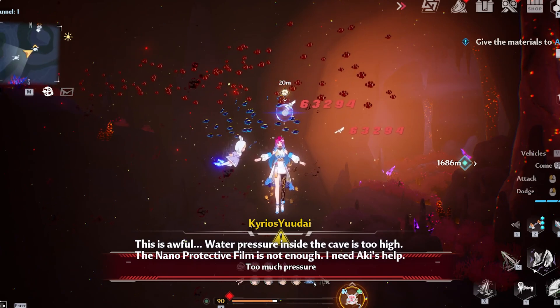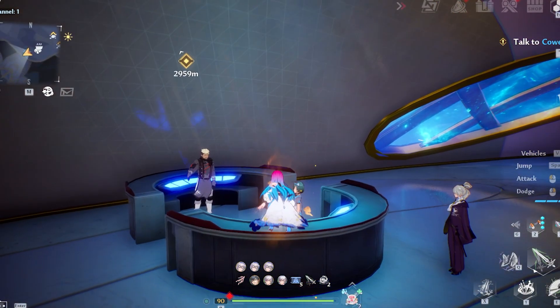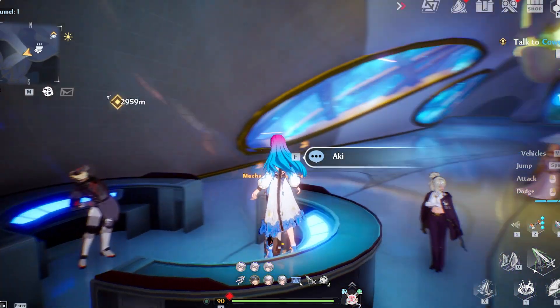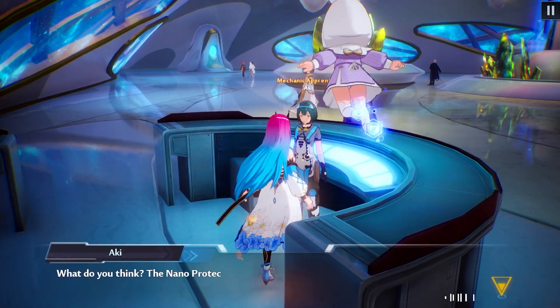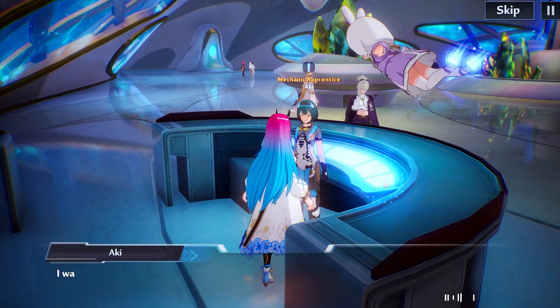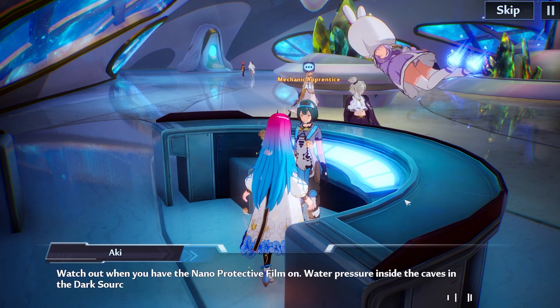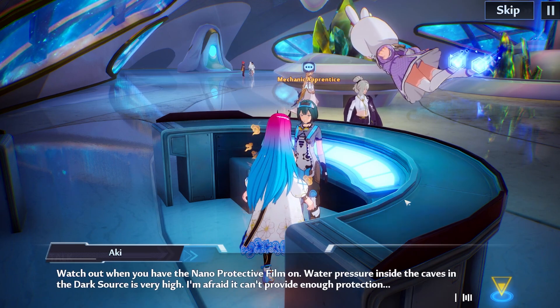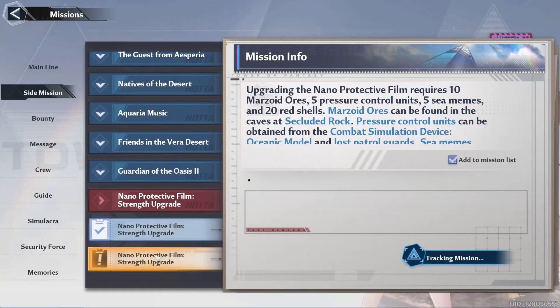As you go into this cave, you will die because you don't have the strength upgrade. So we need to go to our good friend Aki. If you go back to the main city, you can go to Aki where you got the original nano protective film, and she will have a new quest for you. That quest is pretty simple compared to the last one, but she's going to require a decent amount of materials: marzoid ores, pressure control units, sea mains, and red shells.